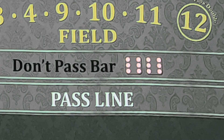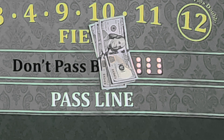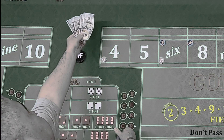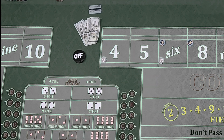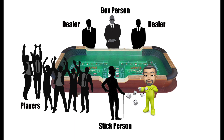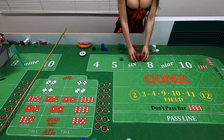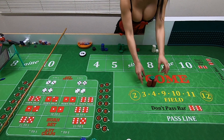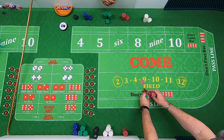To buy in and get your chips, just place your cash money down on the table right in front of you. And if you have a player's card, just go ahead and throw that down there too. The dealer will take your money and spread it out in the center of the table in front of the box person. The box person will take your player's card and enter you into the system, and will eventually return your card back to you, usually along with a pleasant greeting. Then the dealer will place down your chips and slide them over in front of you. At that point, you can reach down and pick them up and place them into your chip rack — just try not to knock over your chips in front of everybody, as your hands might be a little shaky from being nervous.